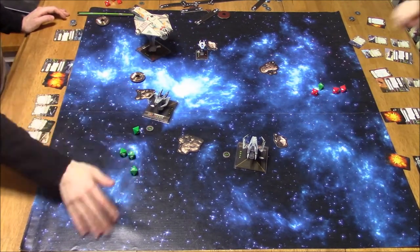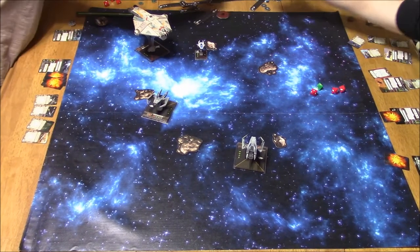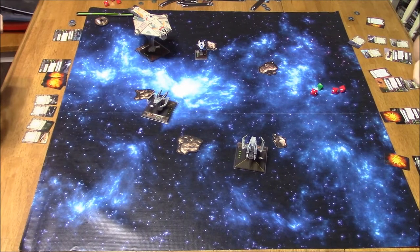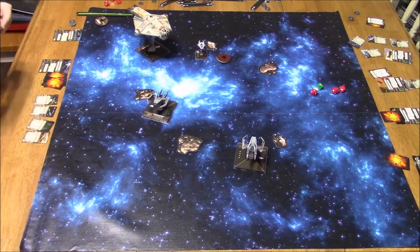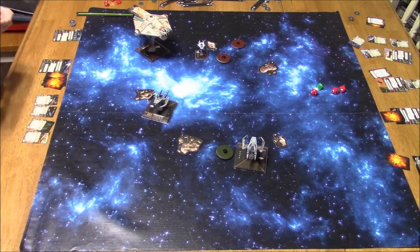Hit, evade, no damage. His Ghost is taking some damage. It's still in the game — he has zero agility on the Ghost, so as long as I can keep throwing stuff at him, he'll regain a shield if it's 3 or more damage. But if I can just keep plinking away at him before he finishes me off, I'll be okay. Trying to use my agility and evade to my advantage.